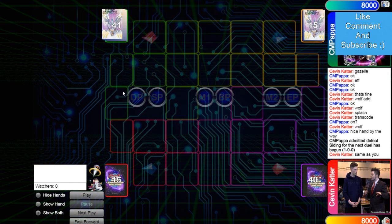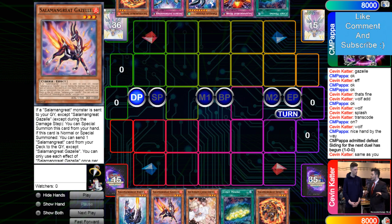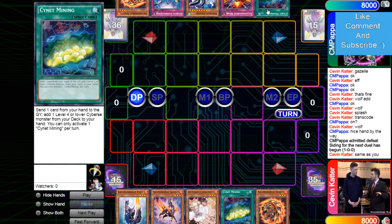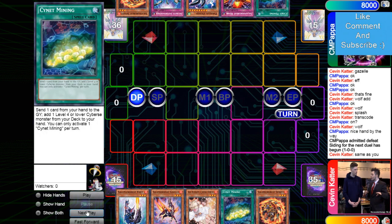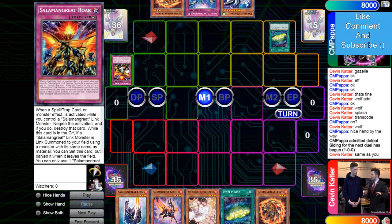Now we're going to see CMP go first in game two. His opening hand is Foxy, Gazelle, Ash, Sign of Mining, and Spinny — one hand trap plus multiple engine cards. Kevin's hand has Sign of Mining, Roar, Parallel, Imprim, and Spinny. CMP activates Sign of Mining and gets rid of Roar — that's what I like to see, since discarding Roar or Rage or Will to add it back with Wolf is so free.